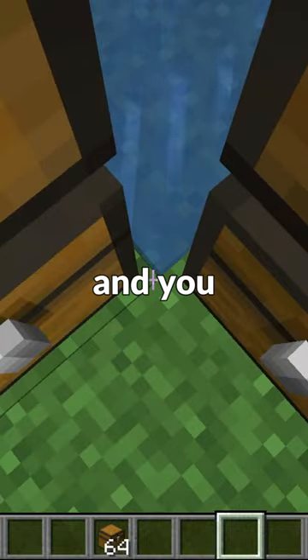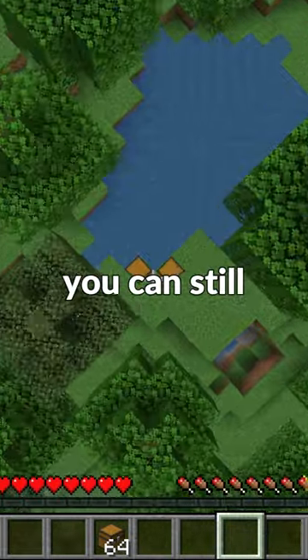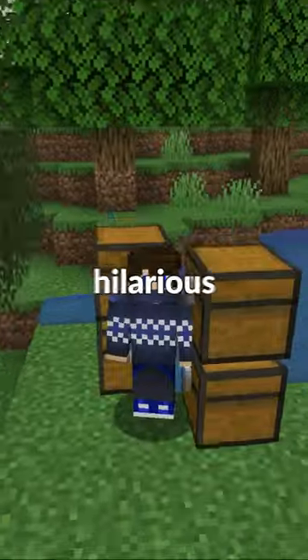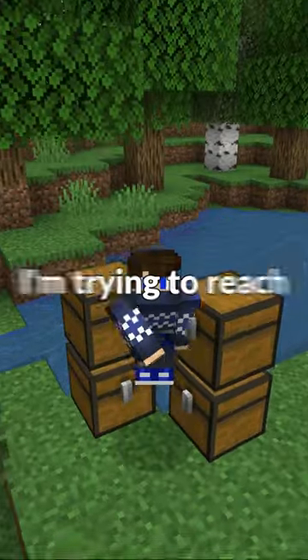and you place chests over here and line yourself up correctly, you can still cancel fall damage by landing in the very corner of the water, which looks hilarious. Consider subscribing because I'm trying to reach 10,000 subscribers.